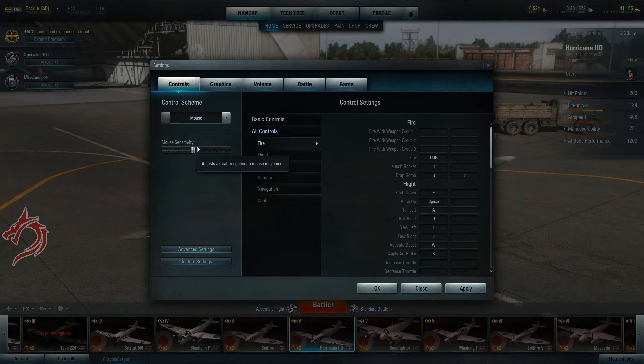For sensitivity, I have it turned down just slightly. A lot of people like to play with it turned all the way up. I actually have a pretty high DPI mouse — a gaming mouse with 3,500 DPI. With the sensitivity right about here, I still have good course control when I want it to turn, but I can still aim well when I'm on someone's tail.